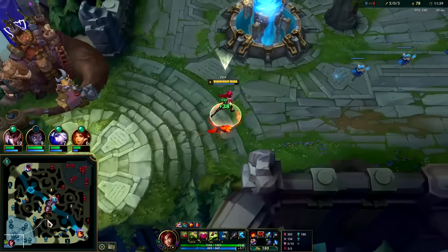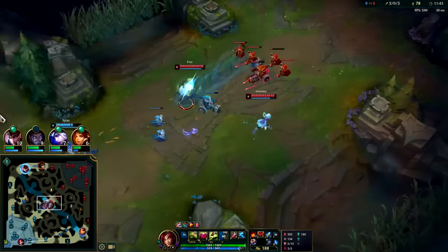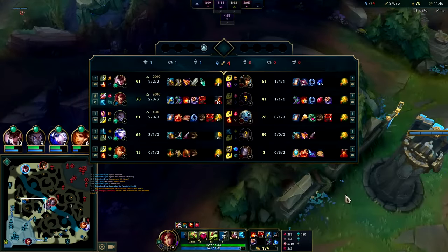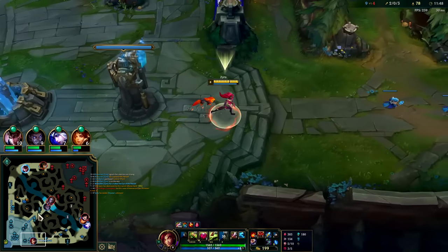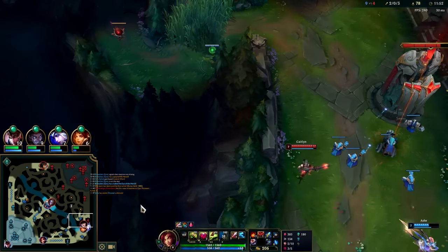We've got Rylai's - that's gonna make our ganks way, way better. We're cooking. Dragon is up at 14:40 - I should have gone blue side and bot side into Dragon. That was a pathing mistake going bot side here.